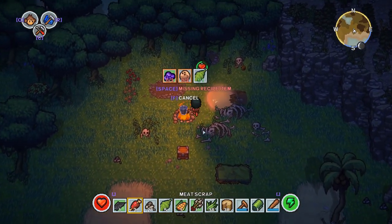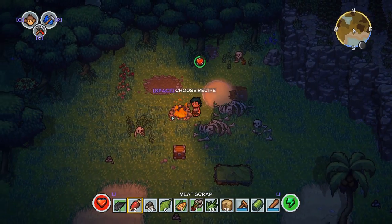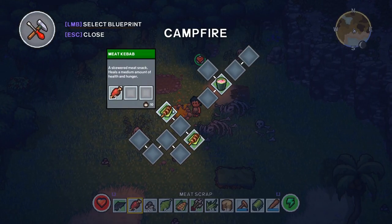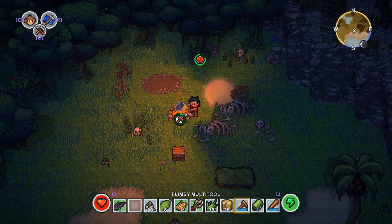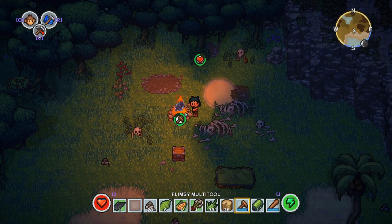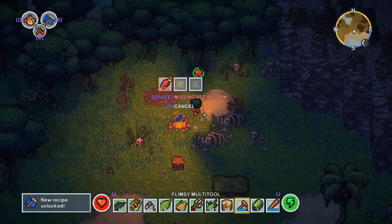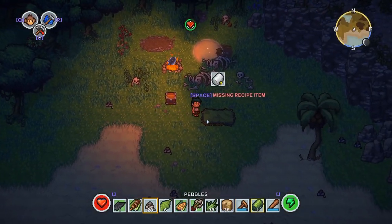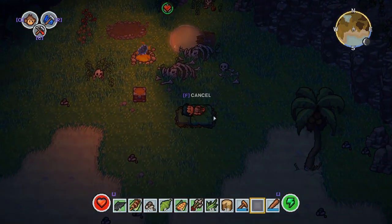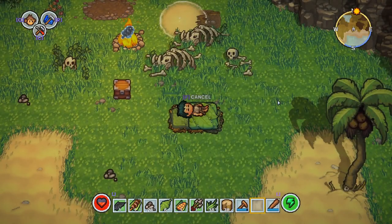I'll do a tiny bit of cooking. We haven't got any coconuts, but we have got some meat from those bats, so let's do that. You need a multi-tool for every sort of crafting thing. This will make a great snack for the morning. New recipe unlocked — delicious kebab! And we've unlocked a crafting bench. Let's sheet up and get off to bed. Next morning — let's see what else we can do.